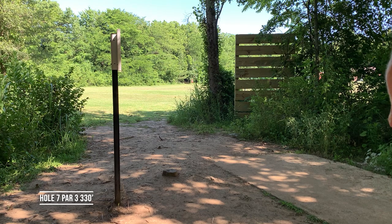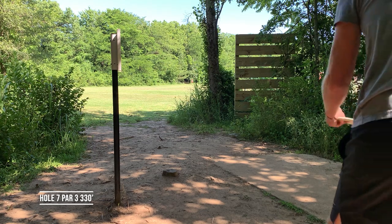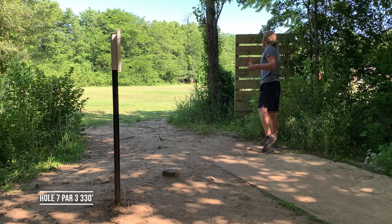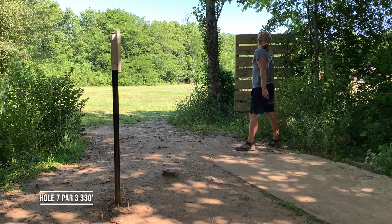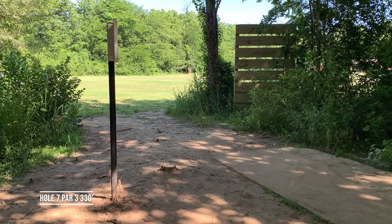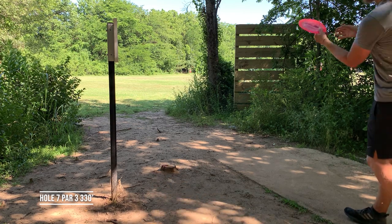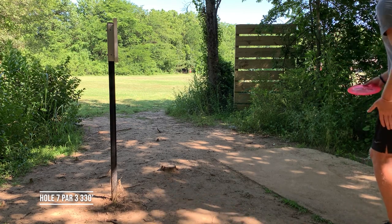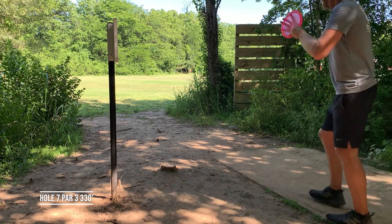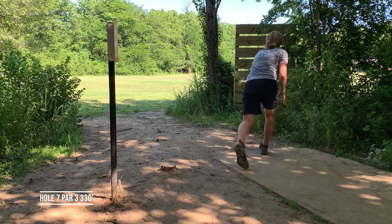Hole seven, par three, 330 feet. You're kind of forced to go left of the tree right in front of you — from this view it doesn't look like it's in the way but it very much is. I went Explorer, just trying to hold it on pure hyzer and let it float as far as it could. It's a pretty safe play. The forehand's a little more risky but it's what most people are going to be doing and it's probably easier to get there.